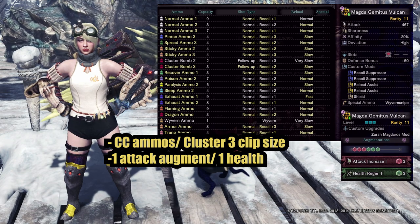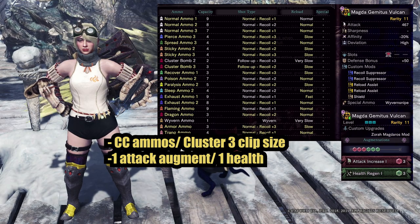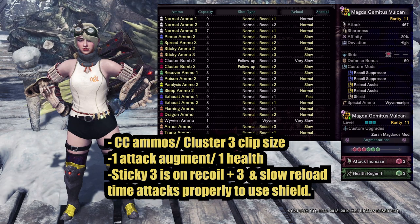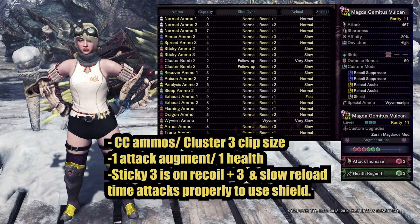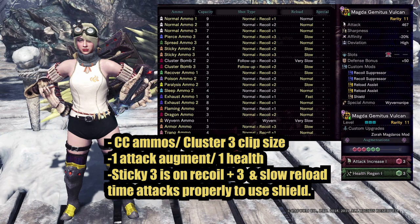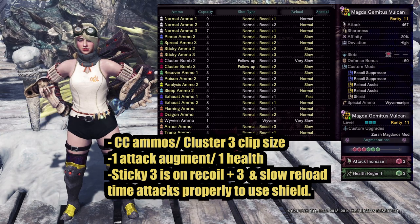The gun will be augmented for one level of attack and one health augment for survivability. Custom mods will all go toward improving reload. Be mindful that Sticky 3s here are not on auto reload and sit at Recoil Plus 3 and slow reload. In my opinion, I actually have an easier time timing when the shield is usable after Recoil Plus 3, compared to auto reload stickies.